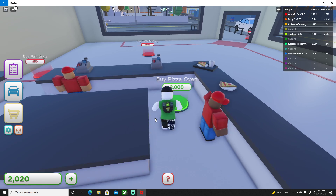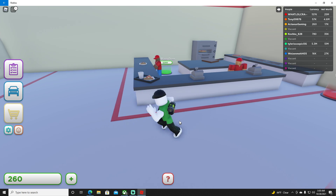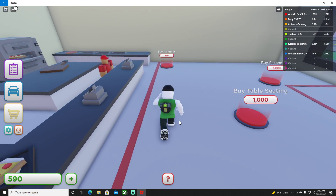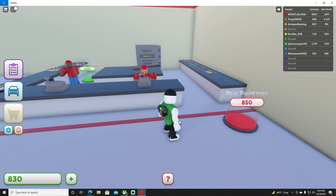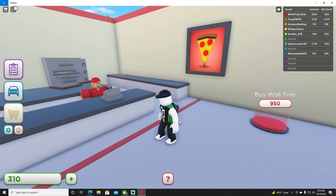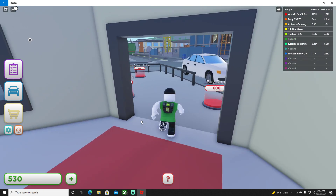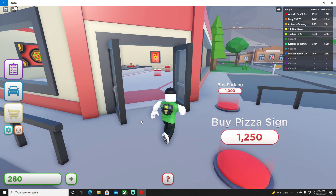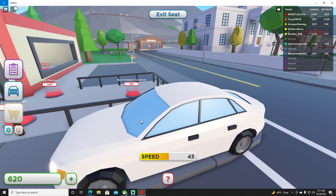Almost there — there we go. Now we should be making money a little bit quicker. Going to buy these paintings because I feel like the game really wants me to. There are two paintings. I guess we need a door too — a fancy door. Double doors. Now I know where I'm going to be parking.